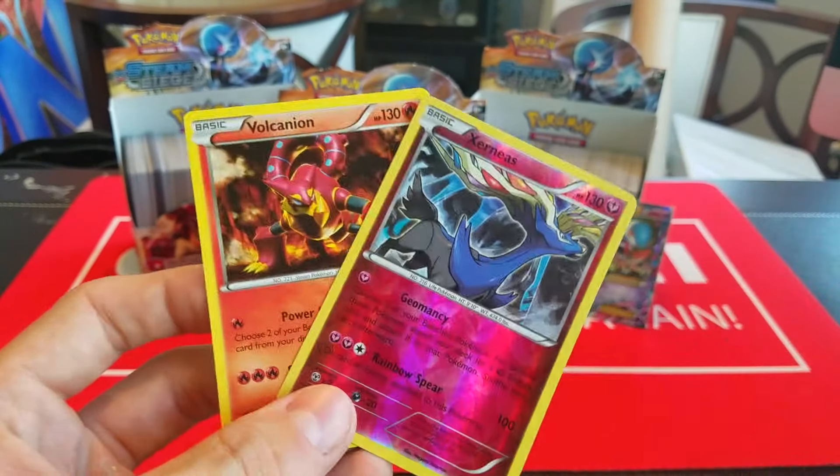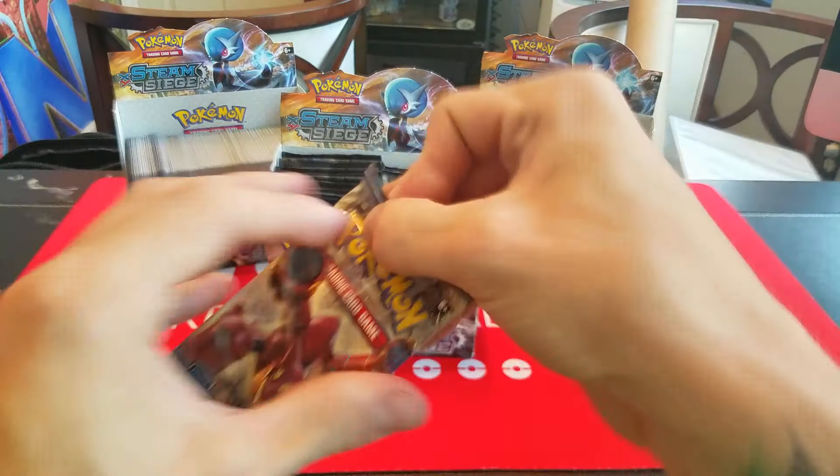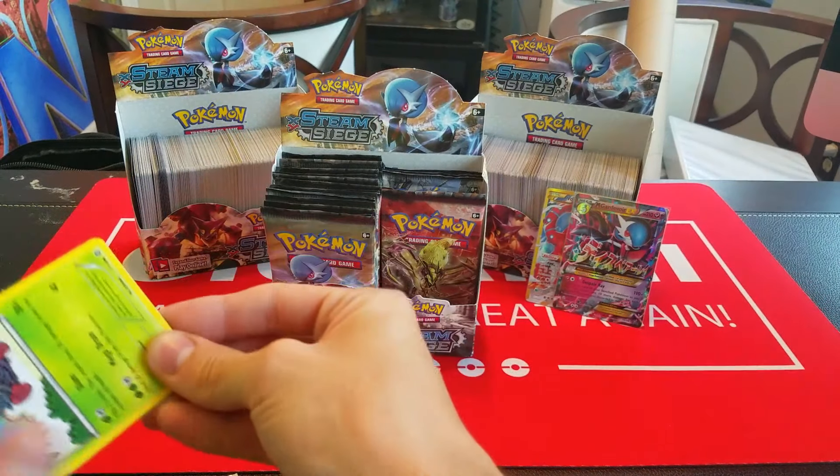So we have Meowth, Chimchar, Nosepass, Litleo, Sneasel, Lampent, Klang, Pokepuff, Chimchar, and a Holo Shiftry.